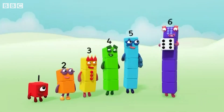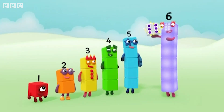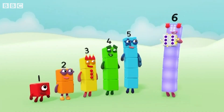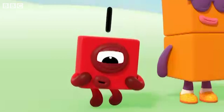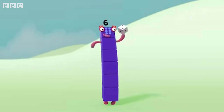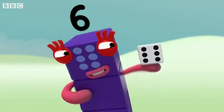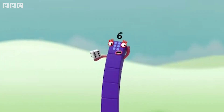Oh, hey! One, two, three, four, five, six. Six spots, just like me. What is it? This little block is full of tricks. It's got six faces, one to six. It's called a die, it's called a dice. Dice or die, both names are nice.